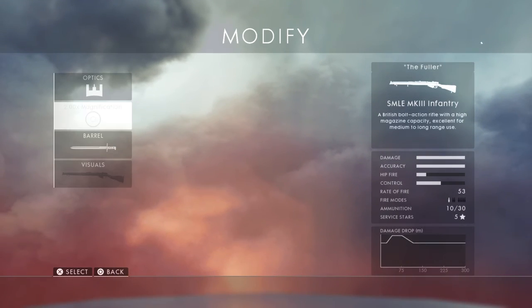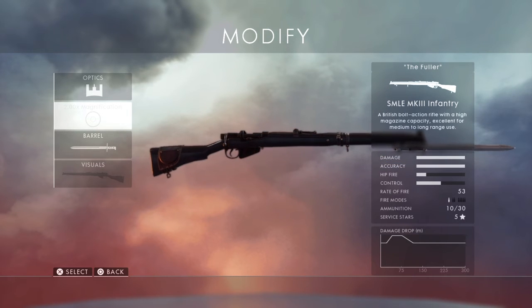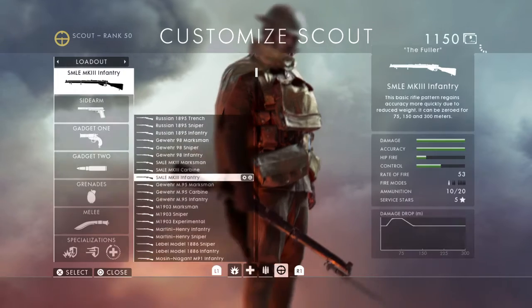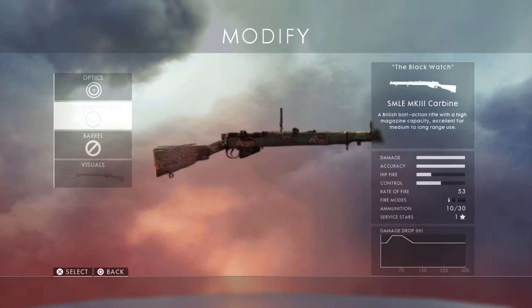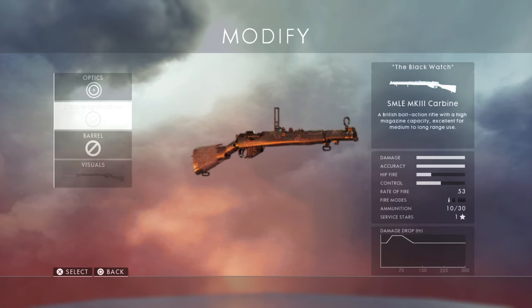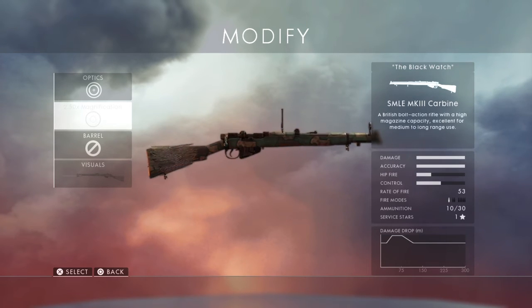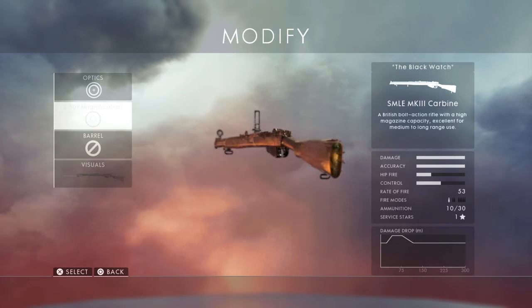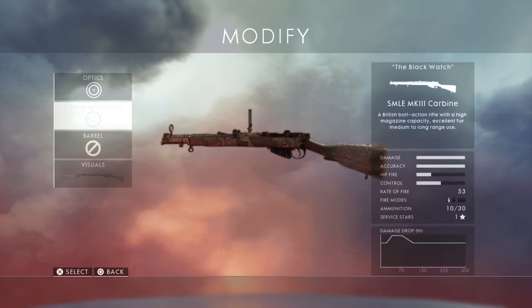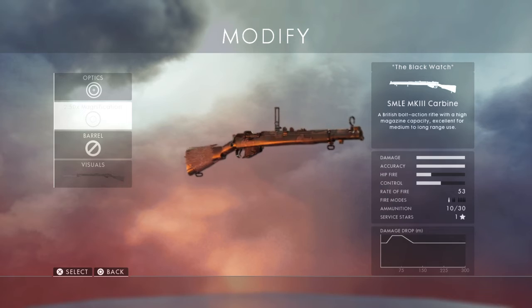Next up we have the SMLE, which will probably be called the Lanfield. This rifle will also be cut down — it'll probably feature a little barrel extension on the end and not the little snub-nose barrel. Same thing as with the Gewehr 98 — it's gonna be short, allowing for better mobility during urban combat, and it's just a lot easier to carry.